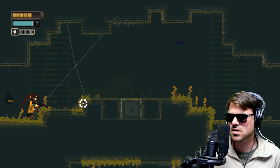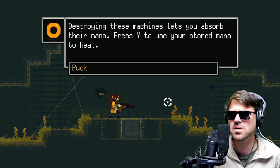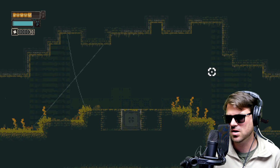Got these different enemies. They drop money. We use that money for upgrades. Destroying the machines lets you absorb their mana — that's the blue bar on the top left. Press Y to use your stored mana to heal. This right here will later be a teleporter.